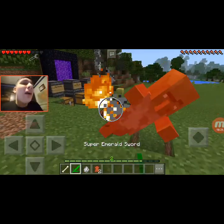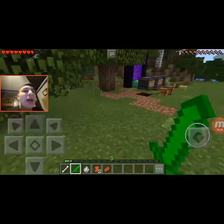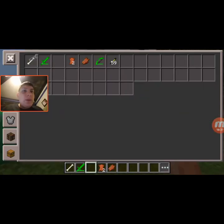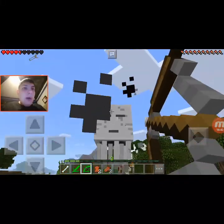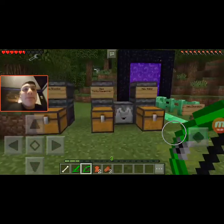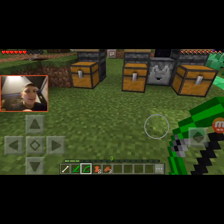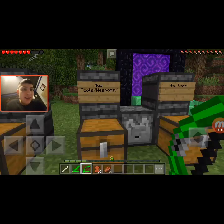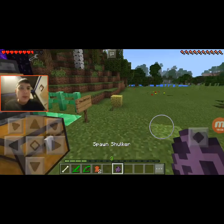Now we have the Ghast that shoots Emerald Fireballs — it's crazy. I probably need the Emerald Bow to fight him. Oh, I shot it back at him! Now last but not least we have the Diamond Shulker that I mentioned — he looks pretty cool too. I recommend a bow for him too.